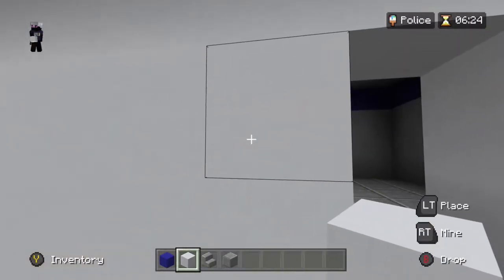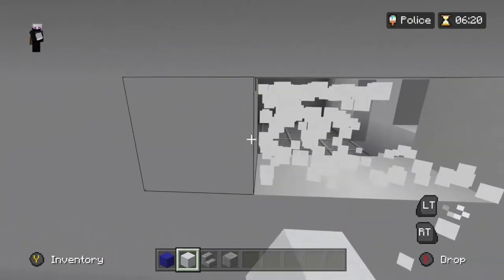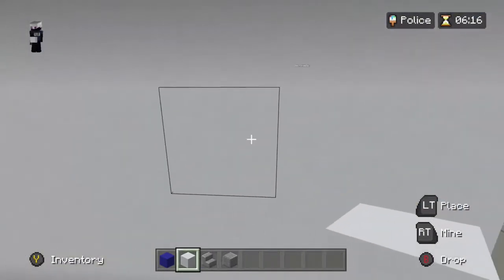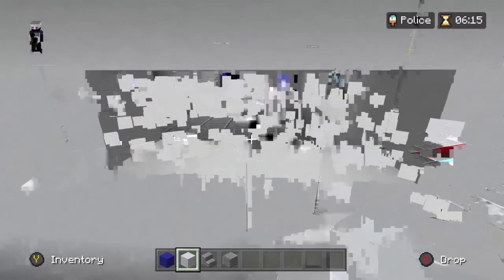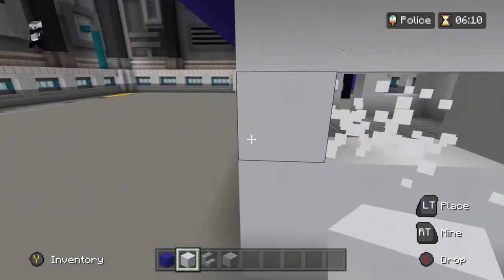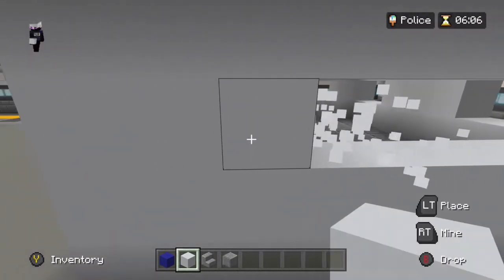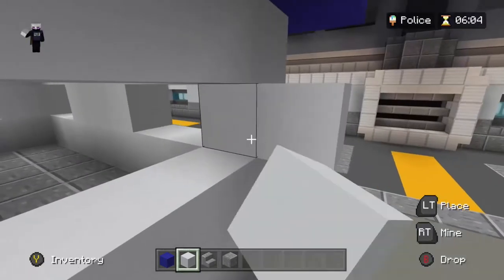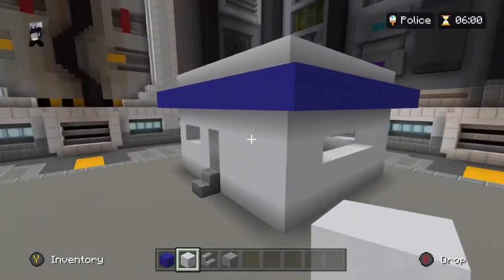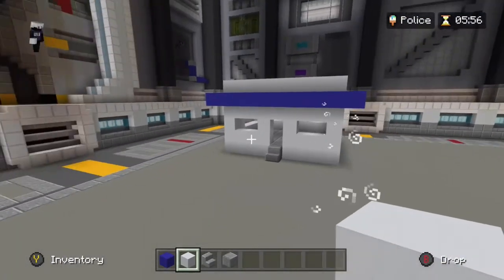All right, we're gonna have that and then windows there. Actually these cars have tinted windows right? So I'll use black — one, two, three, four. All right, there we go, those will be windows. This looks like a smurf house.